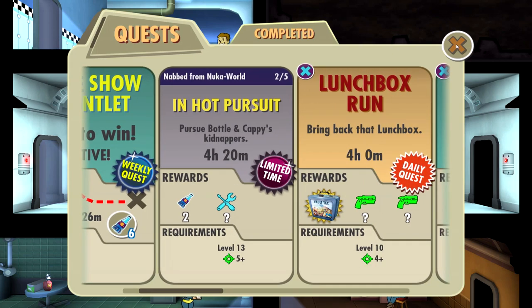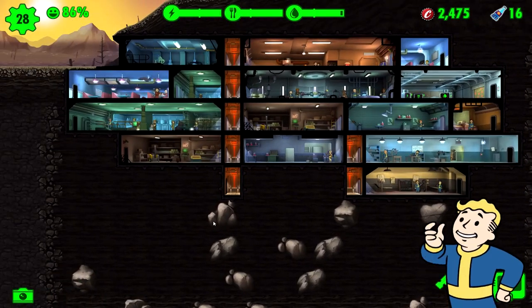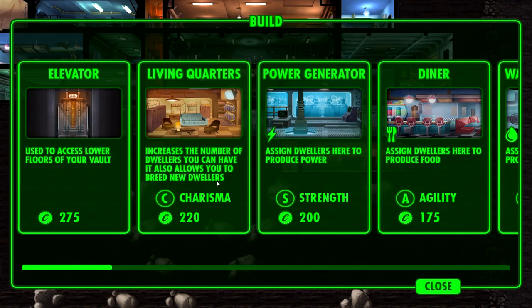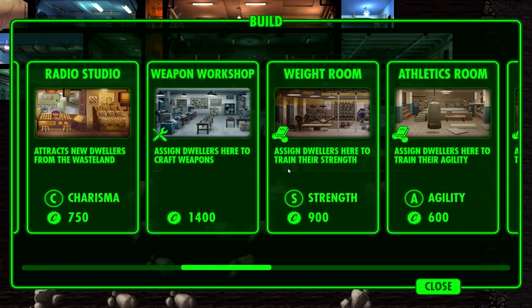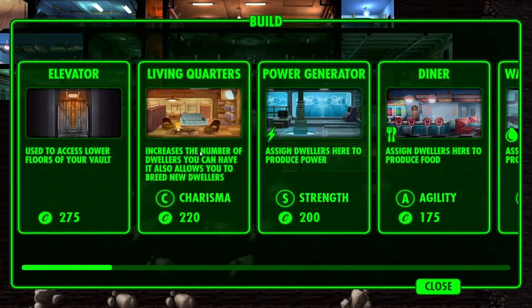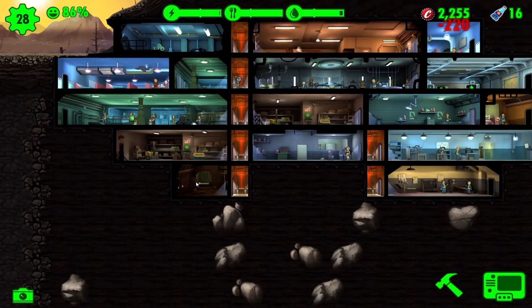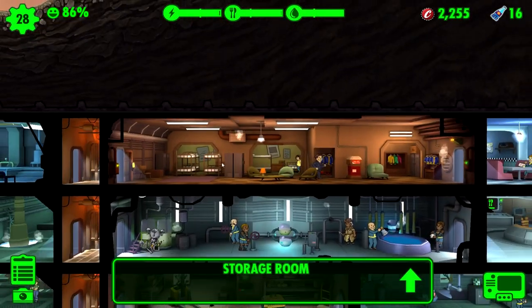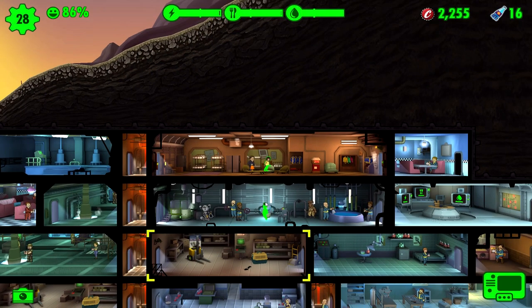We are going to continue with the Nuka World quest next time - definitely want to knock that out. When it comes to building more stuff, realistically all we need is some living quarters down here and start expanding. We have storage here that we can keep expanding. They're running off to the back - that's good. She's pregnant, good to hear! Megan, now that you're pregnant, get back to work.